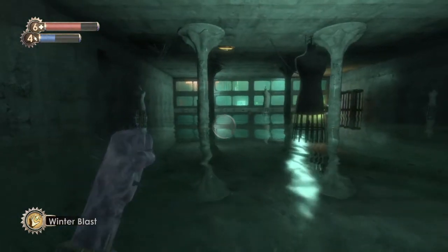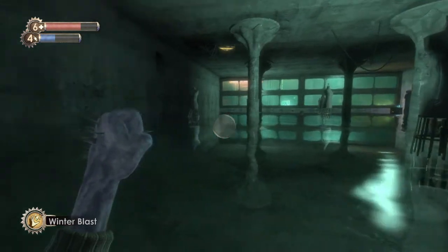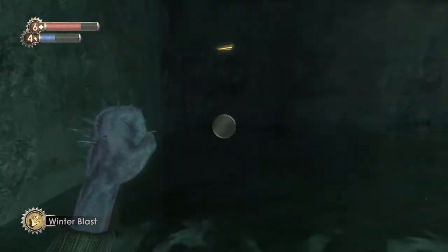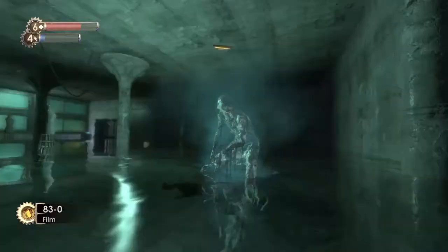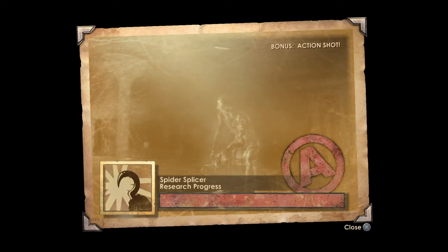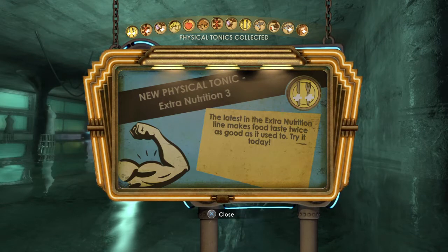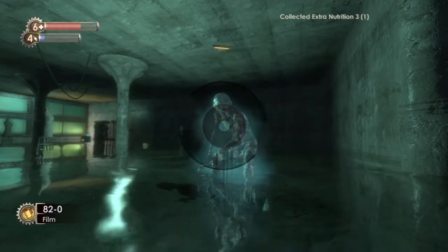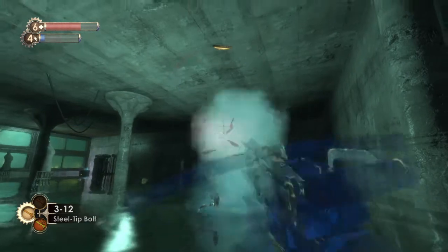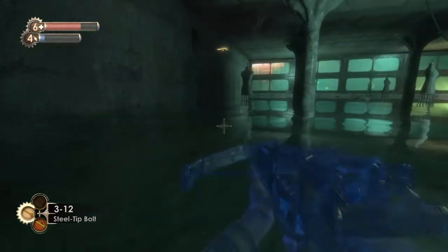I don't trust it. What's over there — is that a turret? It looks like a plasmid. Spider Splicer. I have a new physical tonic: Extra Nutrition 3. 'The latest in the Extra Nutrition line makes food taste twice as good as it used to.' I don't know if I really want that — getting a great deal of health from snacks and bandages. No, that's fine, I will just store it.